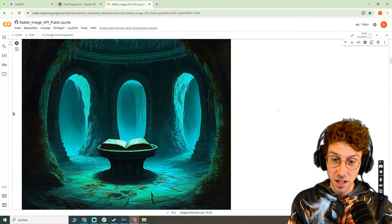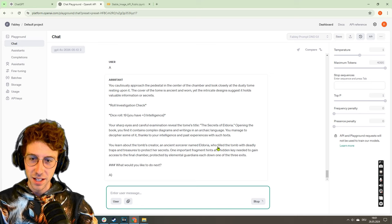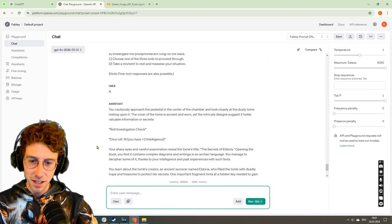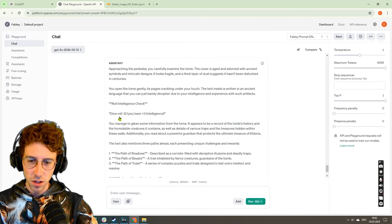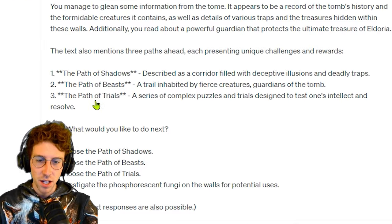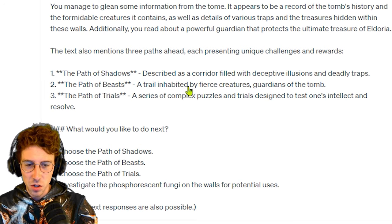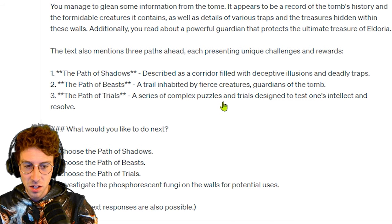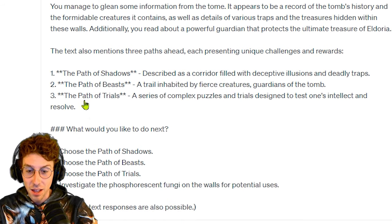Now we are here in the center of this chamber. We should really see what the tome is about. We approach the tome with an intelligence roll of 12 and we get that there are three paths: the Path of Shadows — a corridor filled with deceptive illusions and deadly traps, so we want to avoid this; a trail inhabited by fierce creatures, guardians of the tomb — we want to avoid this one for sure; and the Path of Trials — a series of complex puzzles and trials designed to test one's intellect and resolve. All three of them are terrible but we will choose the Path of the Beasts. We've had enough traps already.